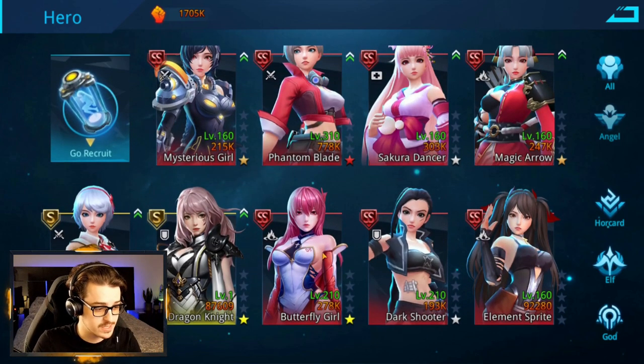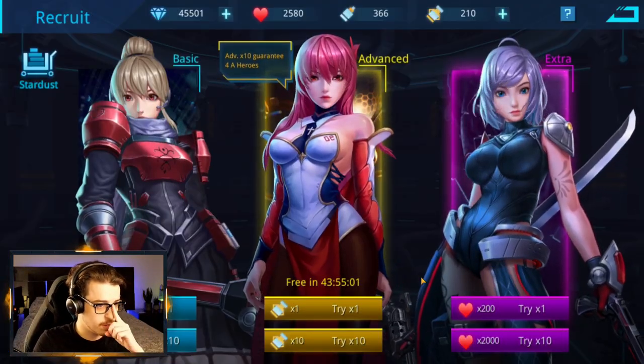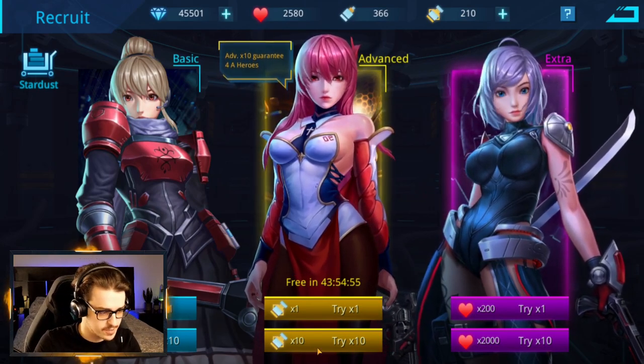Either way, we're going to basically build up our team, see what we can get, and then send them into the Battlefield. So the first thing we're going to do today is some recruits, because I want to try and get some copies of heroes. I've got 210 Advanced Recruits, so let's do about 200 and see what we can get. Here we go.